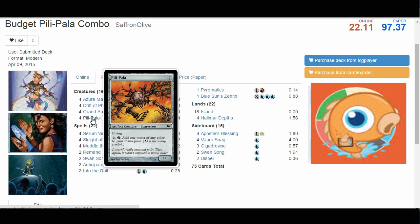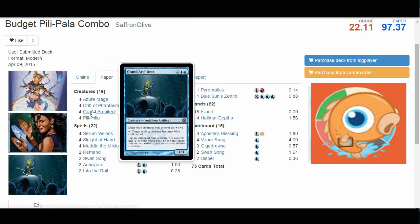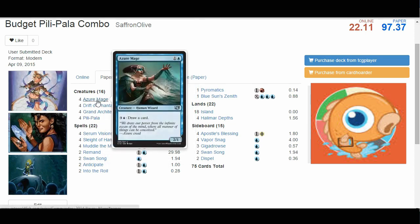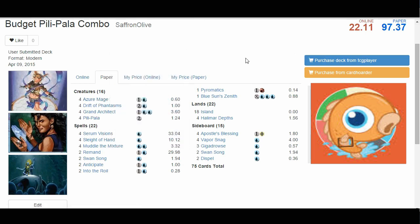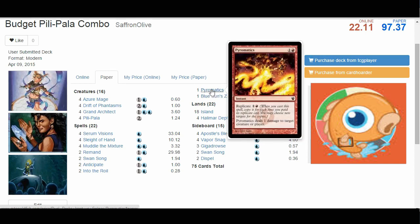So what do we do with infinite mana? We have Azur Mage, which gives us the ability to draw our entire deck. Azur Mage is a 1 and a blue human wizard — a 2/1 — with an ability where you can pay 3 and a blue to draw a card. Once we have infinite mana going, Azur Mage lets us draw our entire deck until we find one of our win conditions: Blue Sun's Zenith, which makes our opponent draw their entire deck plus 1 card and lose the game, and also Pyromatics — which might seem like a weird choice, but both are the most desirable win conditions for an important reason we'll get to in a second.